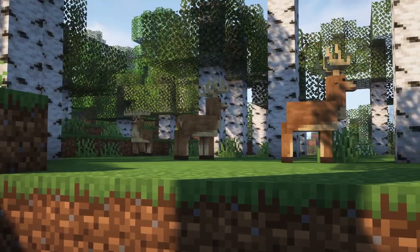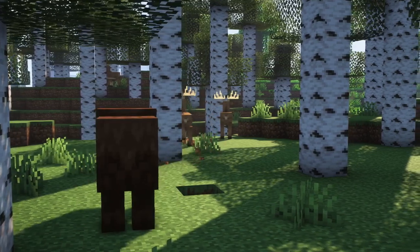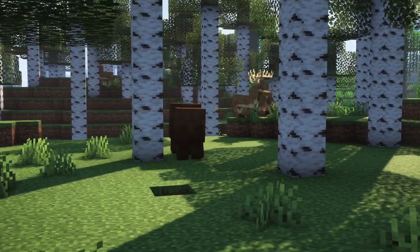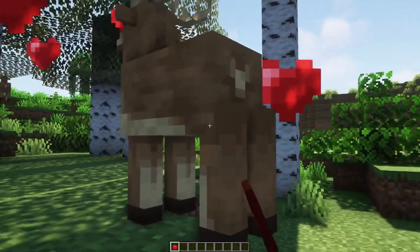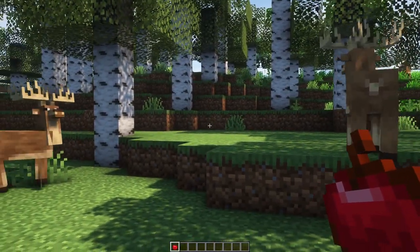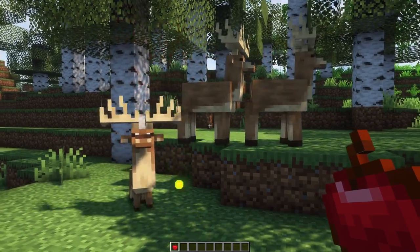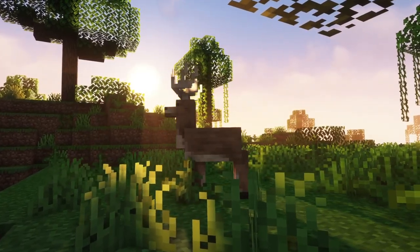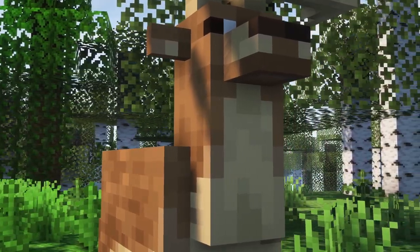Deers are passive creatures which will walk and run around your world, eating grass. They avoid bears and will try to flee from them. You can breed them by giving them apples. If you kill them, they will drop some venison you can cook, or antlers which can be brewed into a potion that will give you a speed effect and weakness.